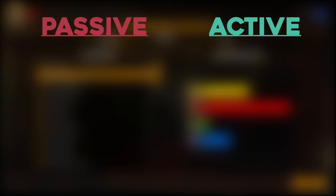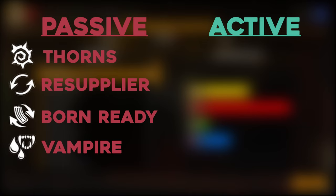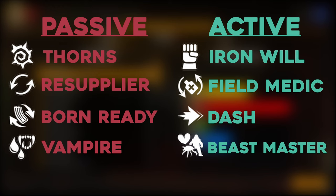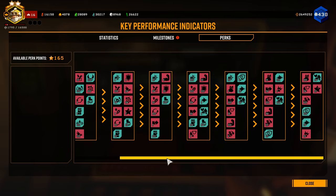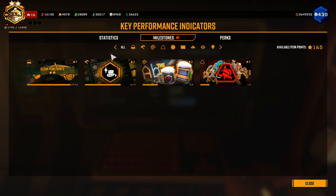The perks I recommend you unlock and level up on the way to these goals are Thorns, Resupplier, Born Ready, and Vampire for the passive perks, and Iron Will, Field Medic, Dash, and Beastmaster for the active perks. I recommend that you read the description of all of the perks, as there really aren't that many, to decide which perks you want to grab along the way in order to progress through the tiers.